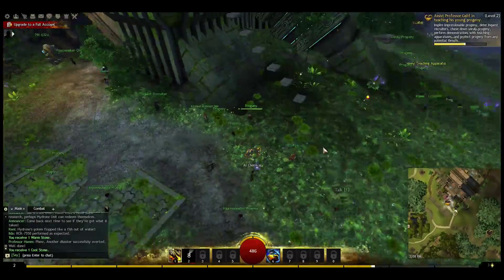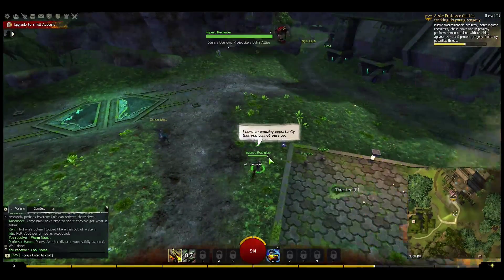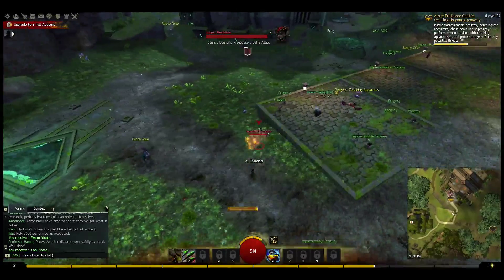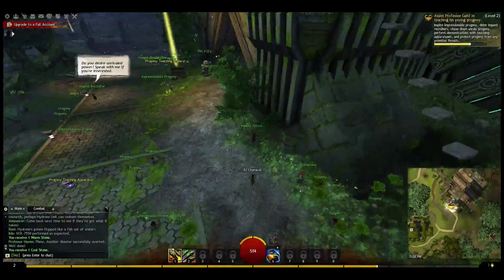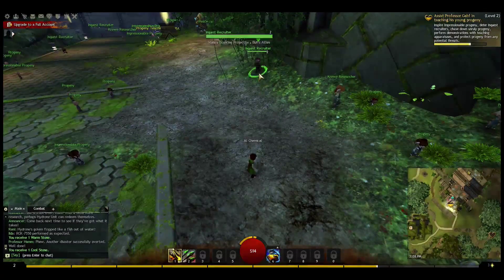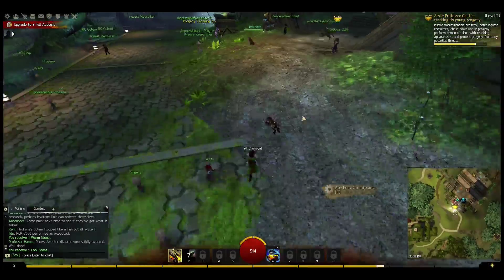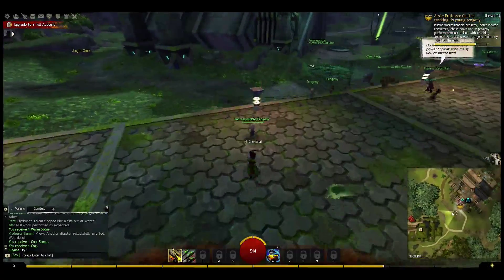Even though he was killing something I was working on, it didn't take away experience from me. An inquest recruiter — once you basically talk to them, they turn red and you can fight them. There's another recruiter. We're working through this renowned task pretty quickly. There was some serious lag there — that can sometimes get you killed.